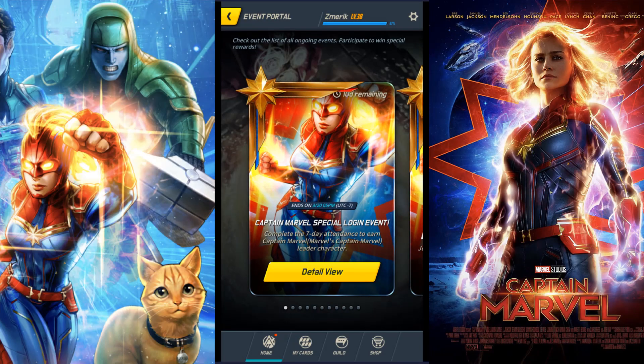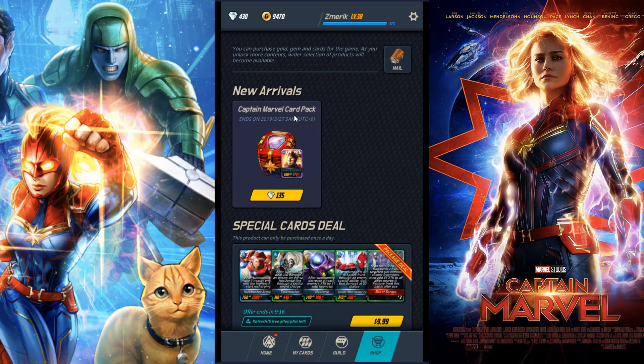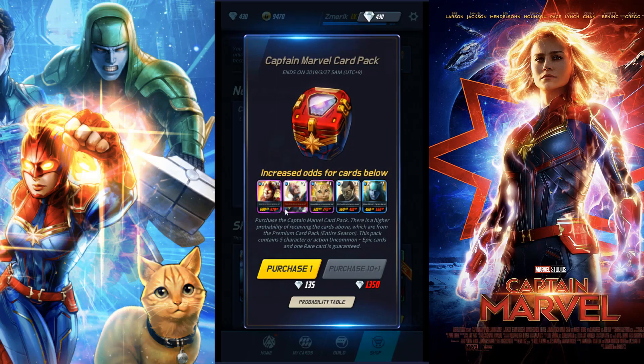All right, welcome back. Let's go ahead and go over to the shop and take a look at this pack here. So it is the Captain Marvel pack, and we've got five cards in here, which is pretty cool. I just saw this movie yesterday, so the cat makes much more sense. I've never really dove too much into the Captain Marvel lore, so I don't know if the cat has always been there, but it makes much more sense now. Let's go ahead and run through the different cards, look at your chances of getting them, and then I'm going to open three of these packs and see if we can get lucky.